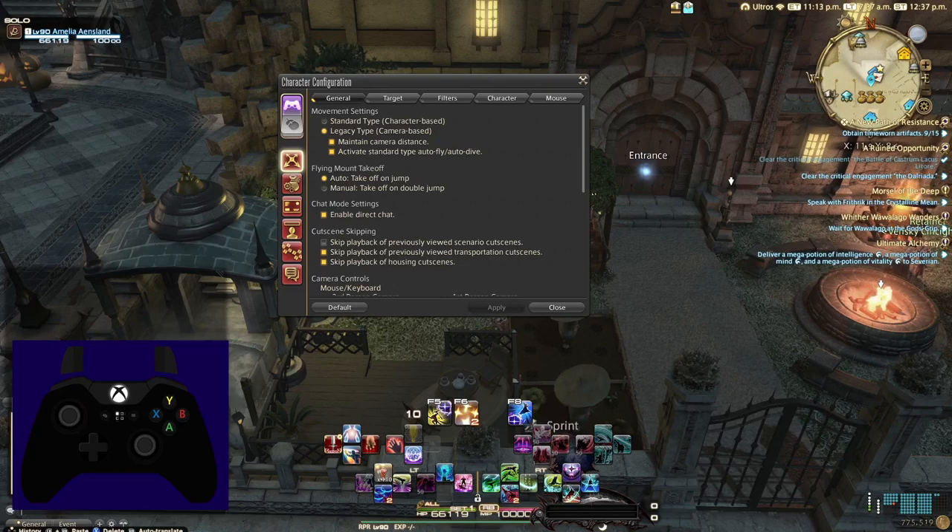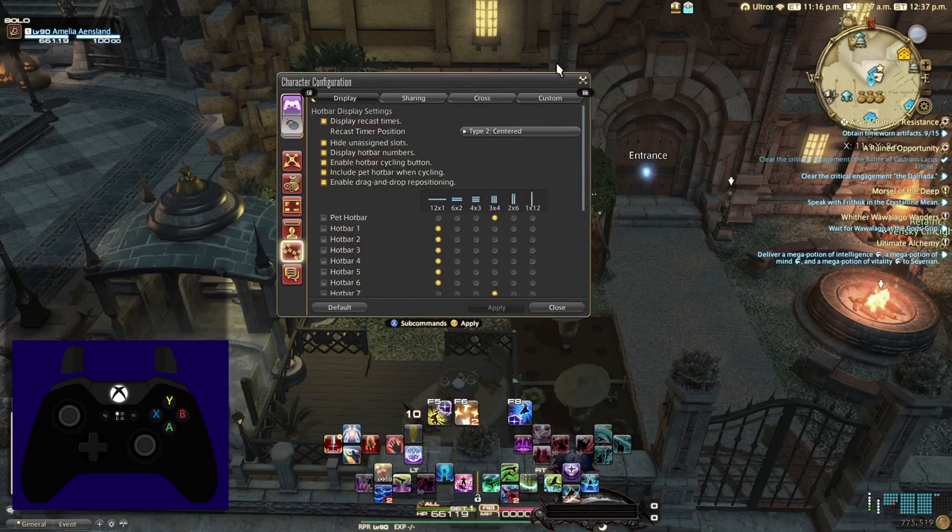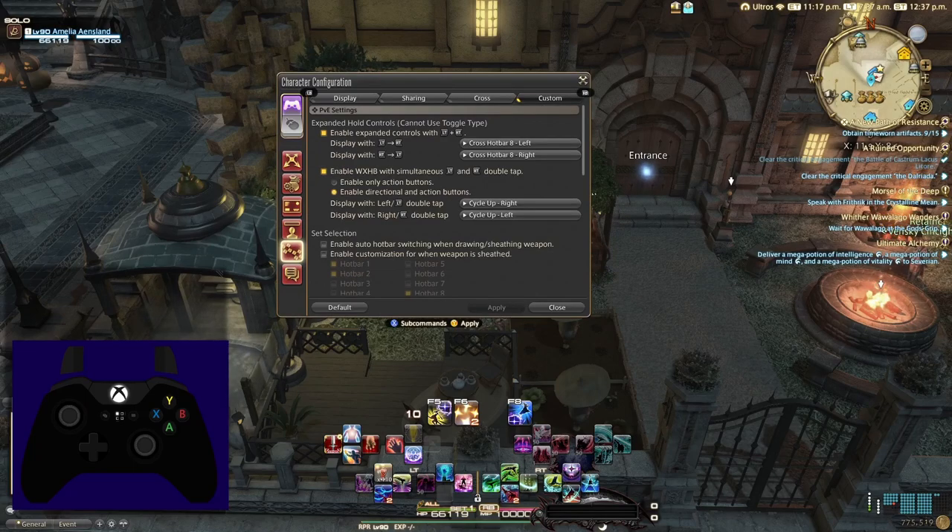The next two settings are extremely important. By clicking the hot bars menu within this same window, then the custom tab, we have two settings specific to controller play: expanded hold controls and enable WXHB. WXHB stands for widened cross hotbar. I highly encourage any controller player to enable both of these. Alongside this, I encourage you to also select enable directional and action buttons under the WXHB setting. In the same menu, you can also specify which cross hot bars are activated with these methods.